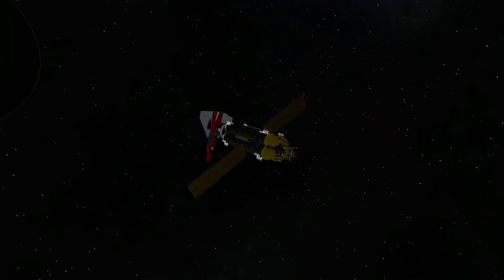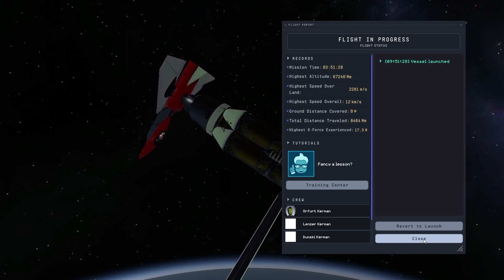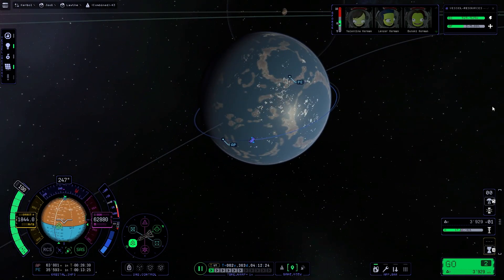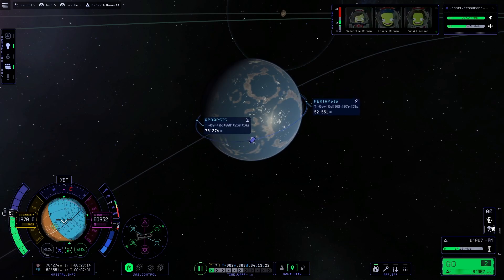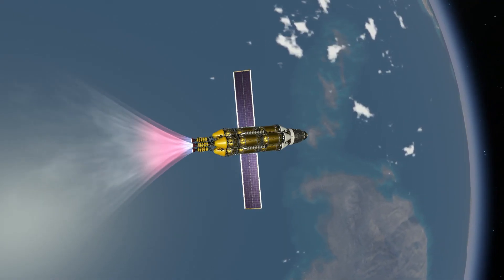Enough self-advertisement — we have docked back to the transfer stage. Now we can de-orbit the lander, because it's not really needed anymore, it's just dead weight. After de-orbiting the lander, we re-orient the transfer stage and get back home to our trusty little home planet, Kerbin. Here we are — we are going back, finally.